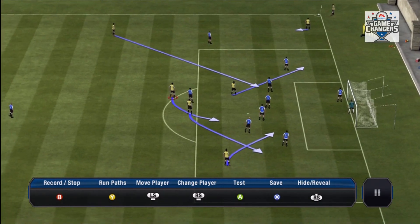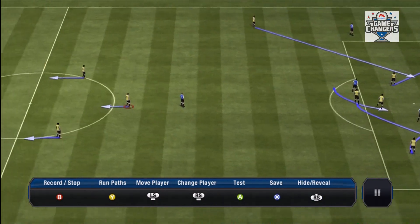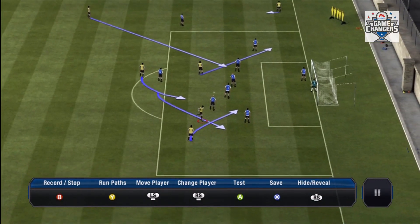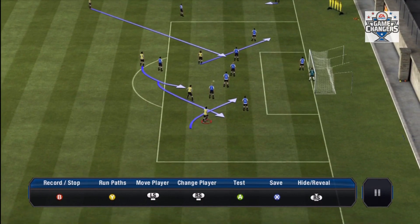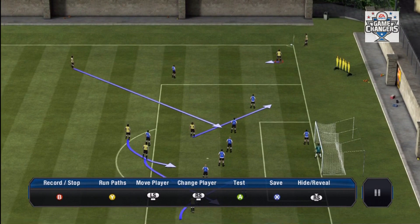Kind of the same purpose with this guy — to clear out the middle, and he's also here to get a rebound. Same with this guy right here, just getting a rebound and clearing the middle. And this guy, again, getting the rebound in case the keeper saves it. So that's the set piece I've created.